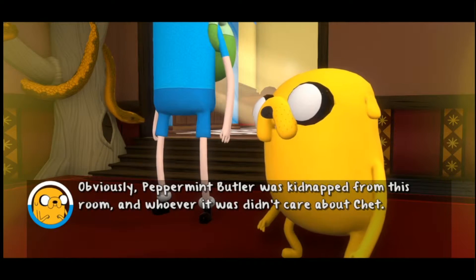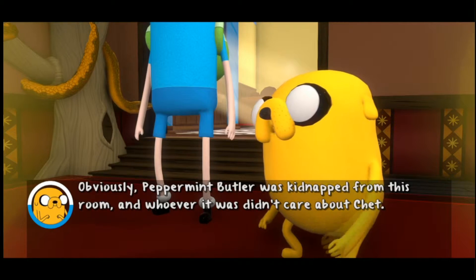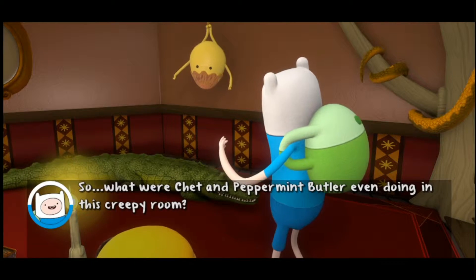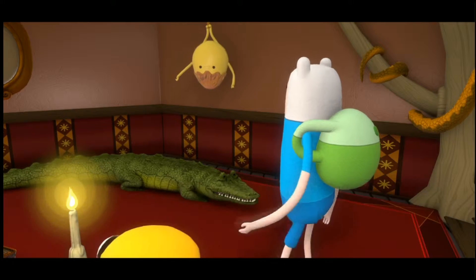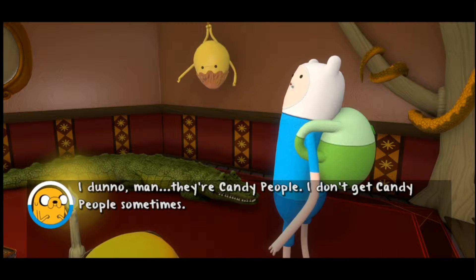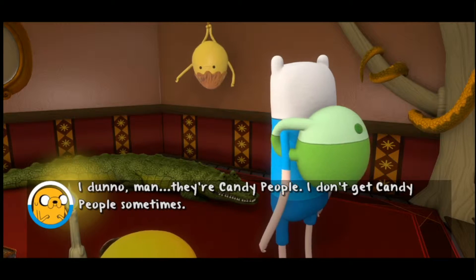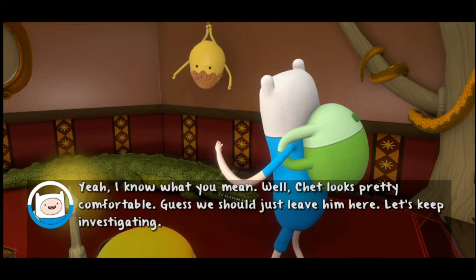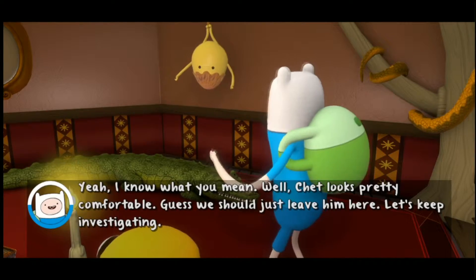Obviously, Peppermint Butler was kidnapped from this room, and whoever it was didn't care about Chet. So what were Chet and Peppermint Butler even doing in this creepy room? I don't know, man. They're candy people — I don't get candy people sometimes. Yeah, I know what you mean. Well, Chet looks pretty comfortable. I guess we should just leave him here. Let's keep investigating.